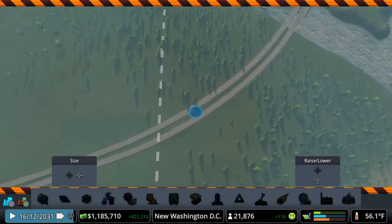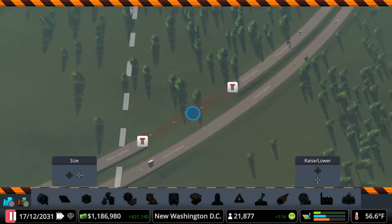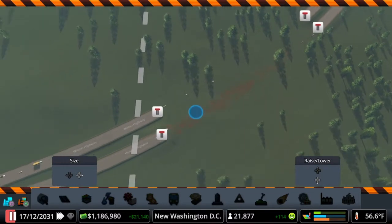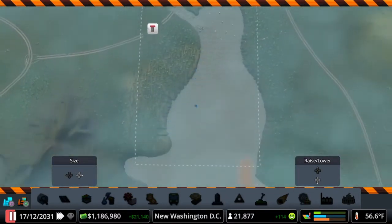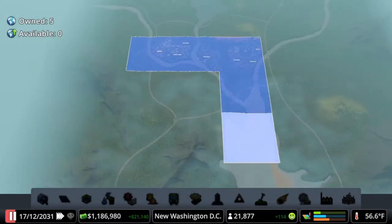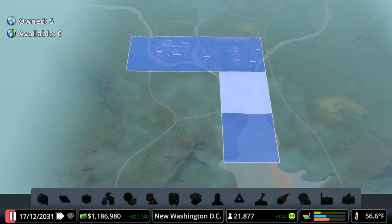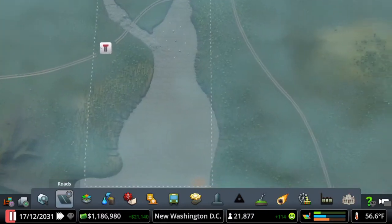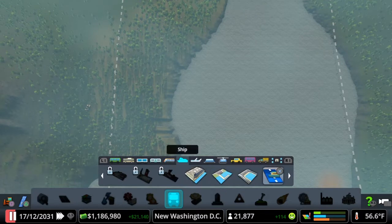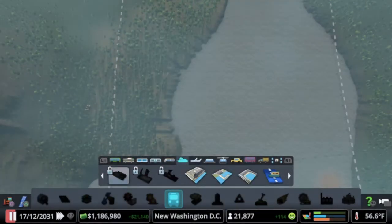The very first thing we're gonna do is pause the game. We're gonna delete all of this highway and change it completely around. I have to admit we made a mistake — I bought this tile down here and we shouldn't have. We should have bought one of these two to start with. The main reason I bought this tile was for shipping purposes — I wanted a cargo shipping and a harbor, both of which are unlocked at 32,000 population.